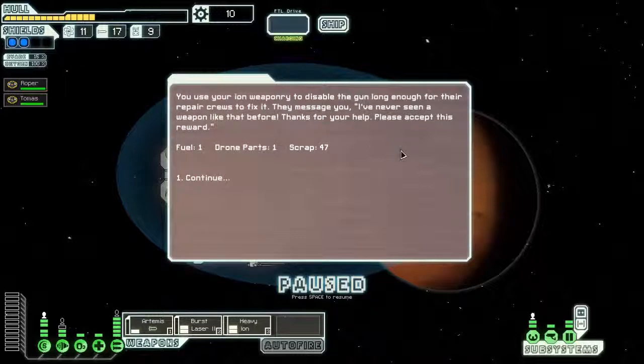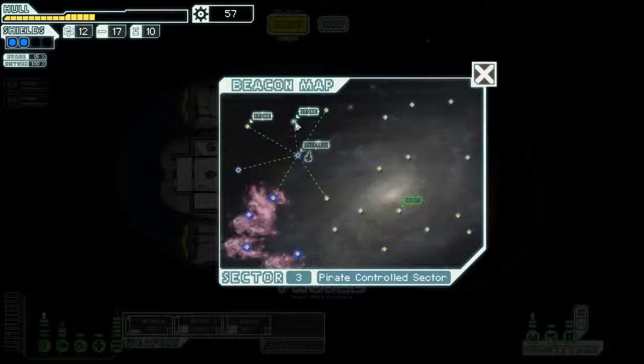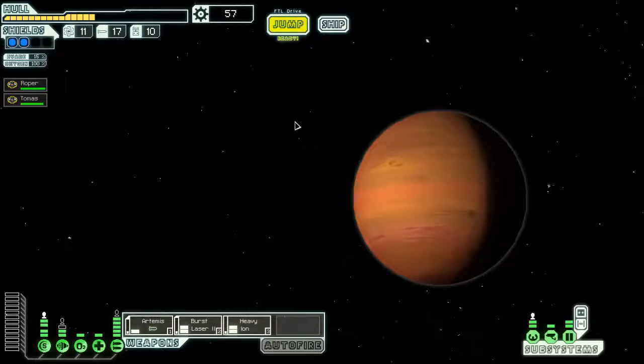We use our ion weaponry to disable the gun long enough for their repair crews to fix it. They message us: 'I've never seen a weapon like that before, thanks for your help, please accept this reward.' And that is plenty enough. We'll go to the store — it's closer.